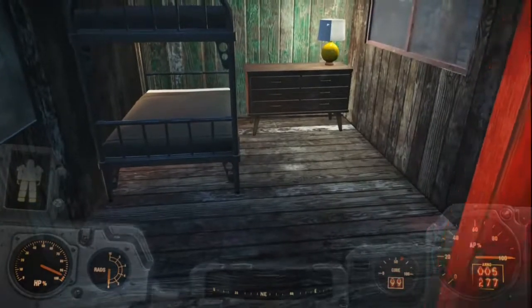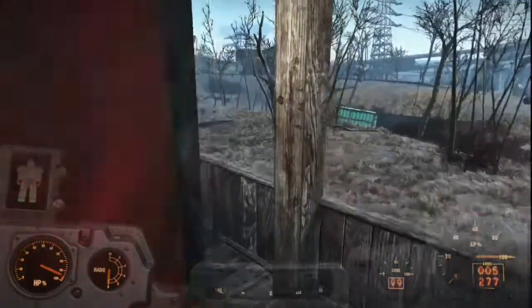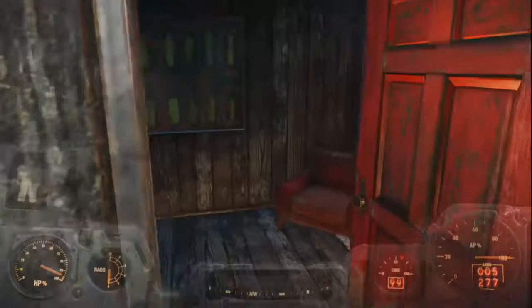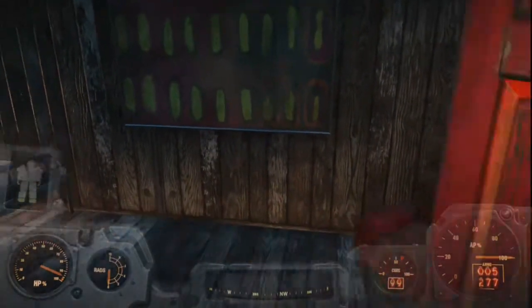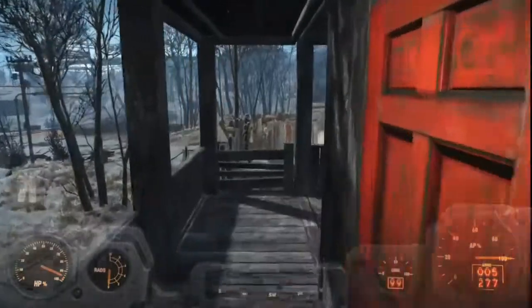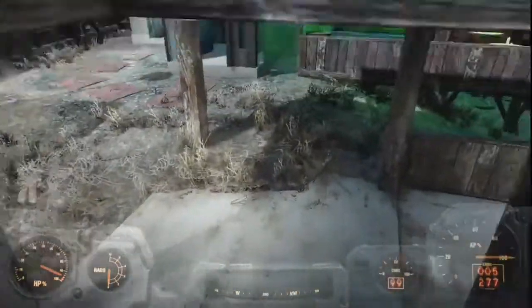We'll check out a couple of the rooms. Come on in — some nice lighting, and this one has a bunk bed. We'll go down to Room 4, which is just a single bedroom — nothing too crazy.